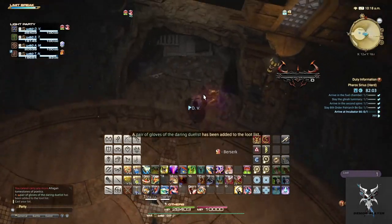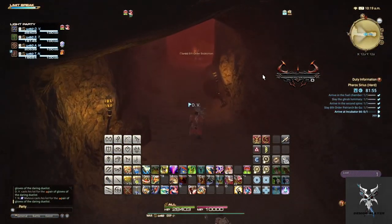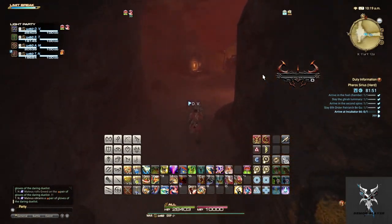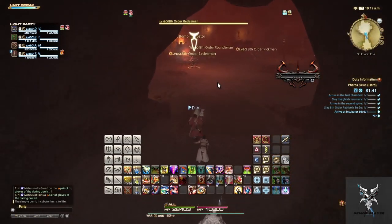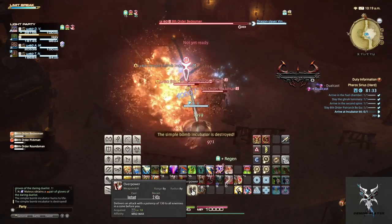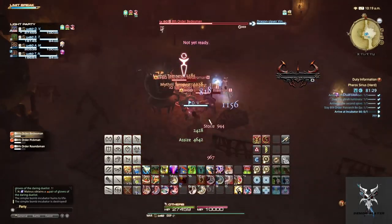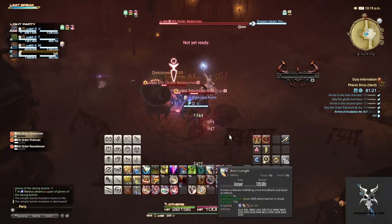The next area will have several Bomb Incubators, so again just make sure to focus these down in each fight to prevent having to dodge the AoE from the Bombs exploding. The Bedsmen do have an interruptible Stone ability, and the Pikmin have the Overpower ability that you'll just want to sidestep.